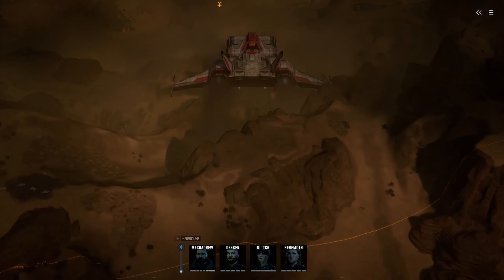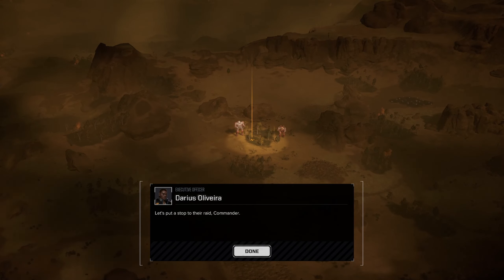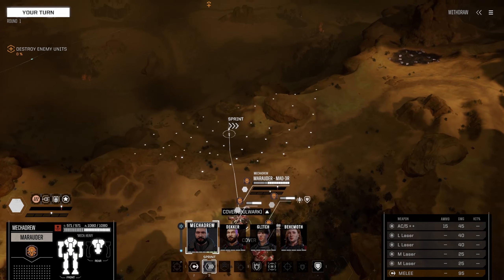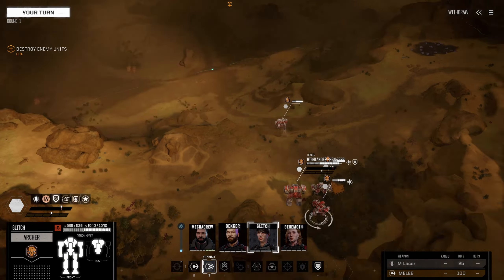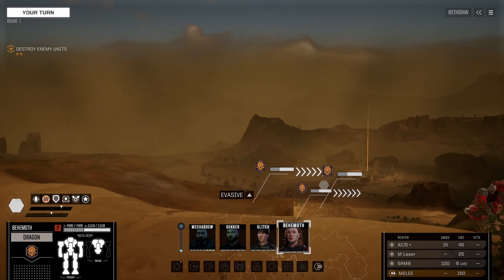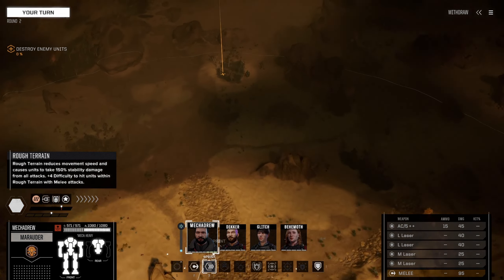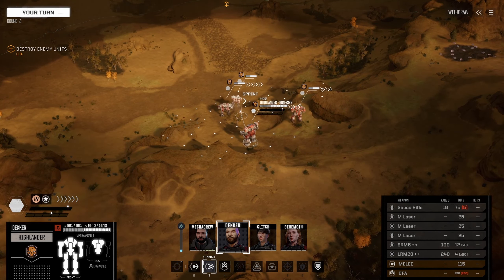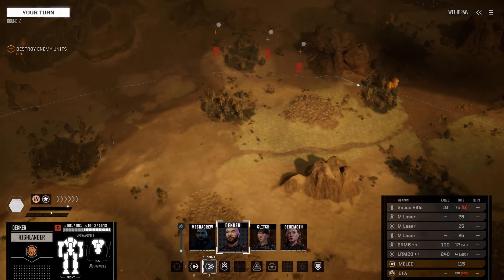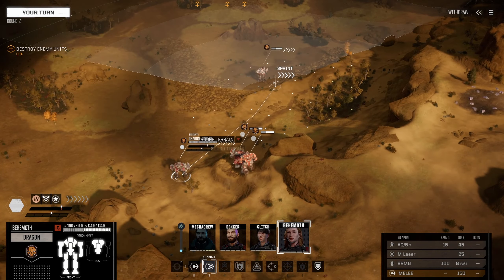Another desert map. Enemy dropship landed somewhere in this area — acquire their location and engage them. We can see them already — was that a Grasshopper? I wouldn't mind one of those; I don't know if it's any good in this game but I sure liked it in MechWarrior 5. I think I had a couple of Grasshoppers and never really got into them, but in MechWarrior 5 they either improved them or they just started clicking for me. We've got a 45-ton, a 70, and another 70 — so what, two Warhammers or two Grasshoppers?